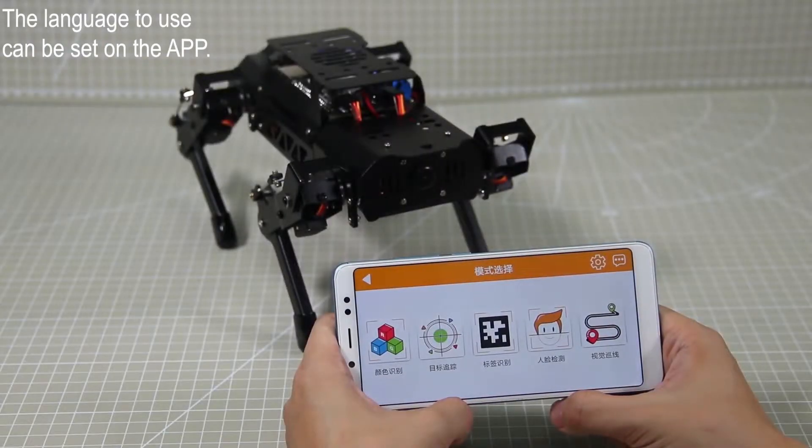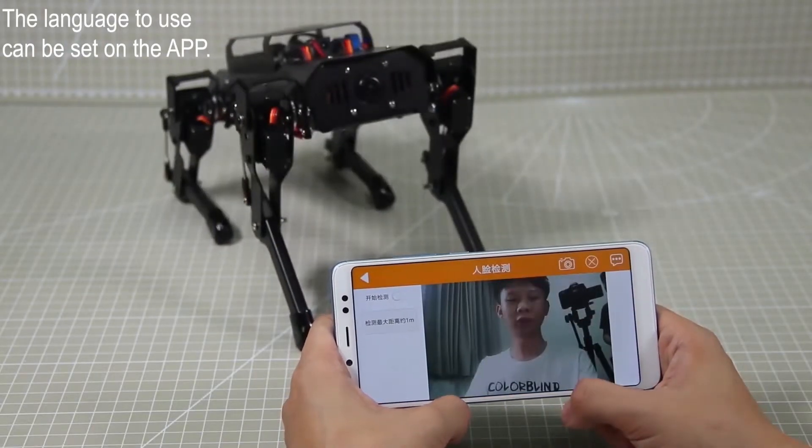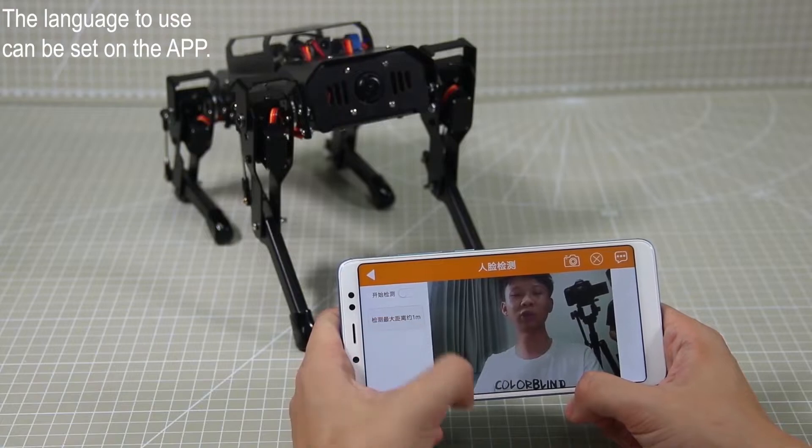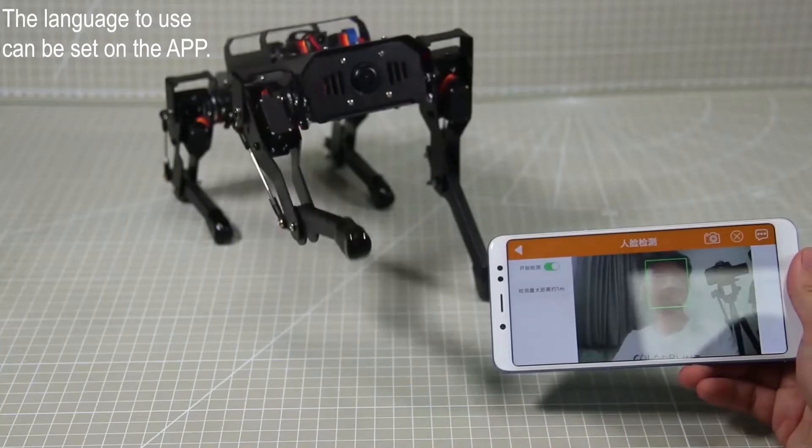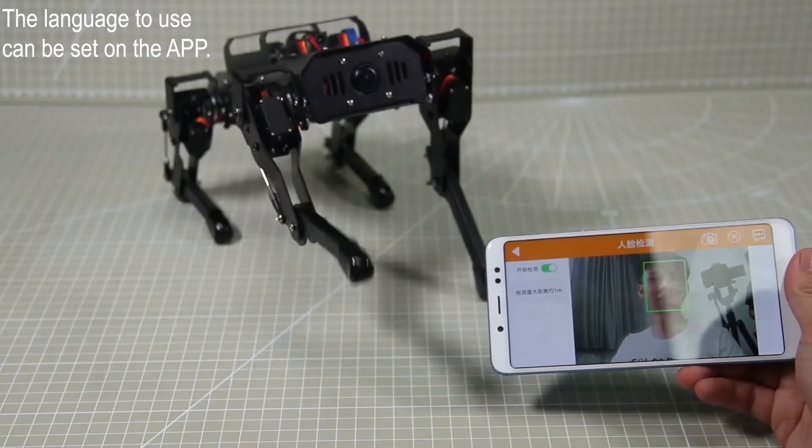Now move to another game: Face Detection. The maximum detection distance is 1 meter. Upon detecting a human face, it will raise its leg to say hi to you.